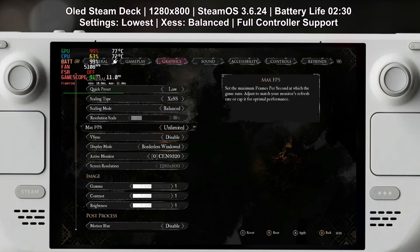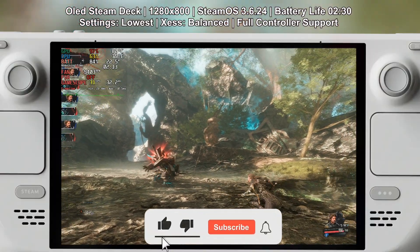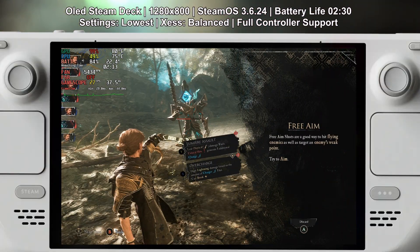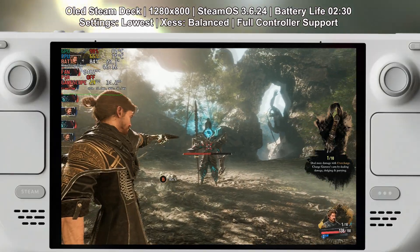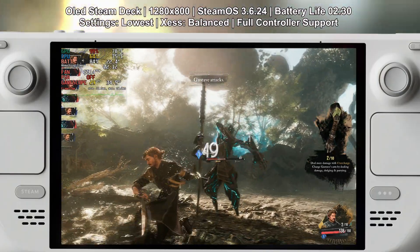From here you can fully optimize the game for better visuals or better performance, or ideally a little bit of both. Now developers usually lock down settings on the Steam Deck because they want to consolize the experience and provide what they think is the most stable performance. But as you know, the Steam Deck community is all about tweaking games more than actually playing them, so it's great that we can actually unlock it.